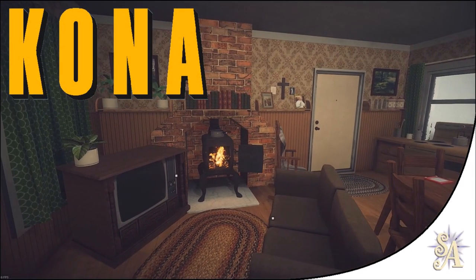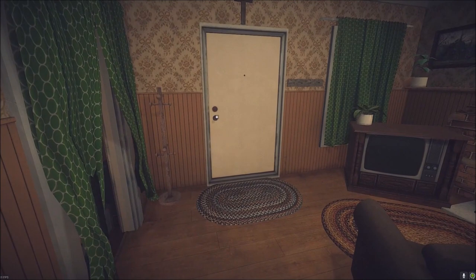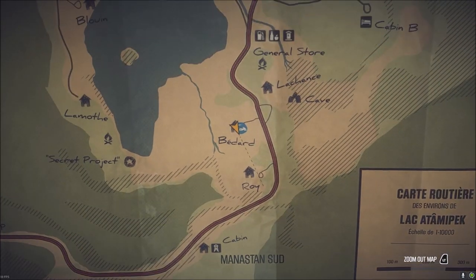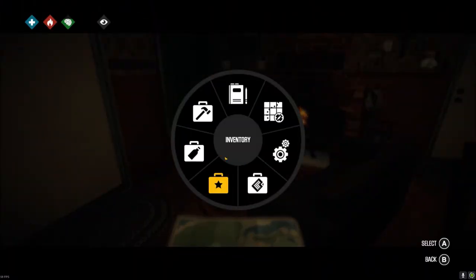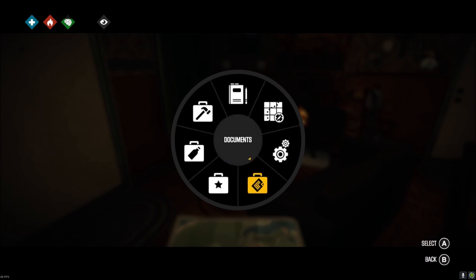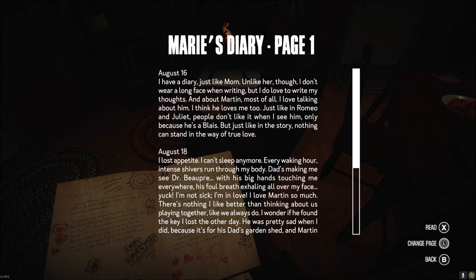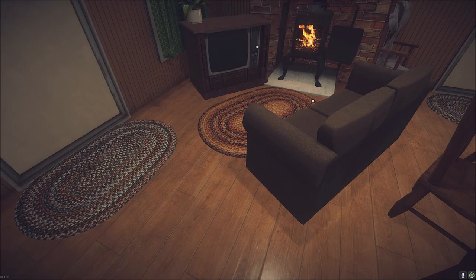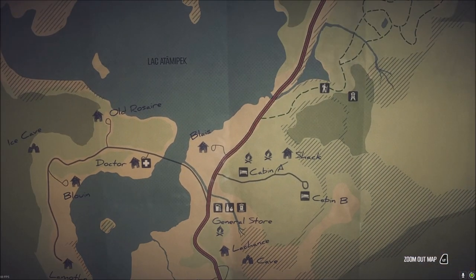Greetings, fellow gaming fans, this is Small Archangel welcoming you to another episode of Kona. We're in the Bedar house — let me check the map. I've just found the document we need: Marie's diary, which mentions Martin Blay, so that's the house we need to go to. Apparently the key is for his dad's shed. We've got a magnet with a wire attached to it to retrieve the key.